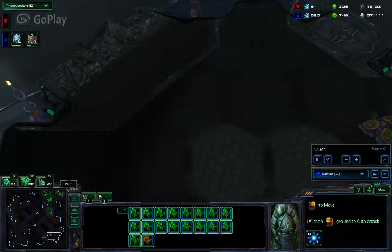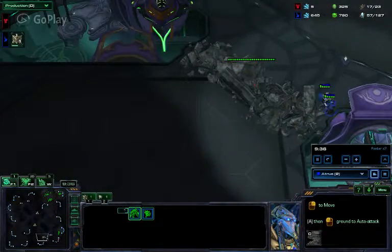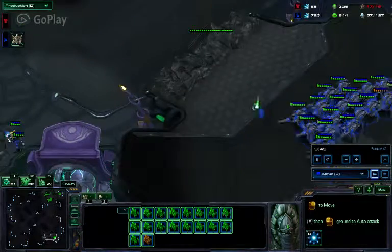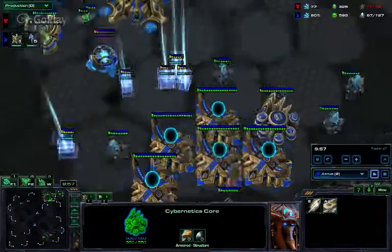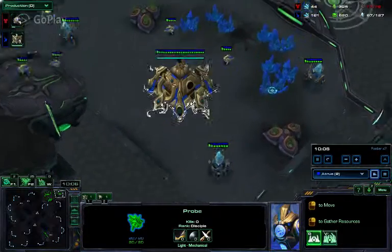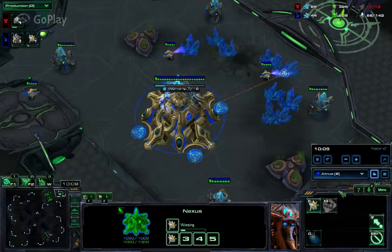I've got a bunch of stalkers and I'm going to go back up. I'm thinking, okay, since he's flying around, he's definitely got the gold base — that's where I would go if I was trying to get a base. So I'm just going to keep warping in stalkers. You can still see from his tab that he's got absolutely nothing — I can finish the game as soon as I find him. I just don't.